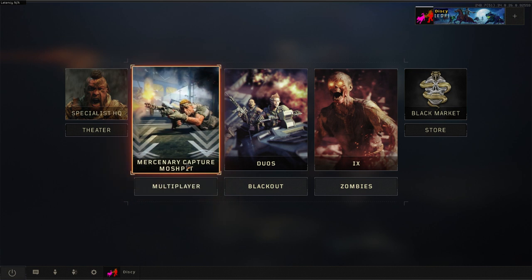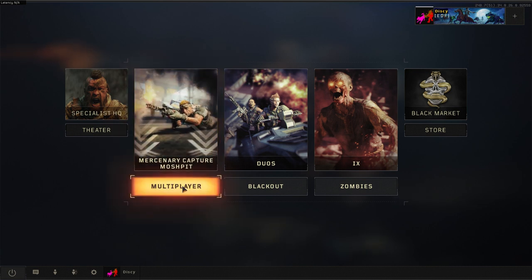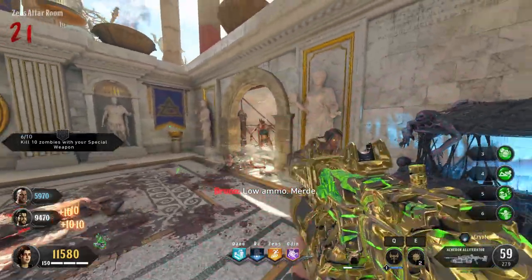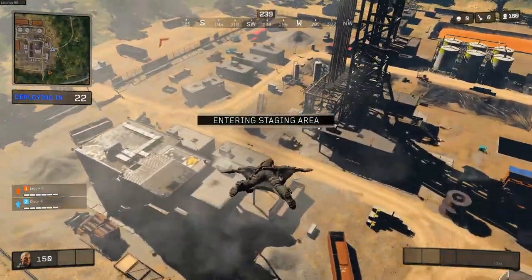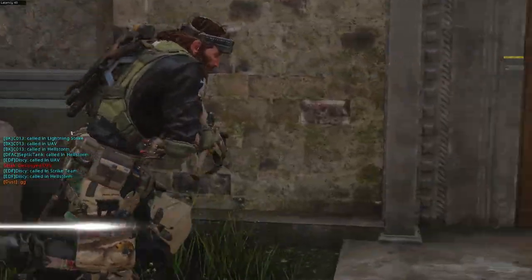Instead, for a full price game we are given three main modes: a deeper zombies experience with three maps available at launch, four if you bought the battle pass, Blackout which is the battle royale mode, and of course multiplayer mode.